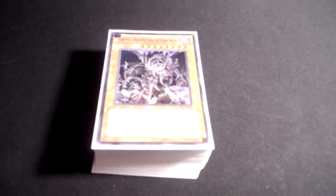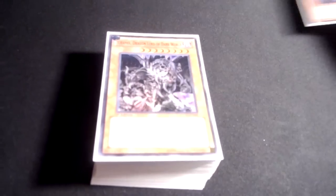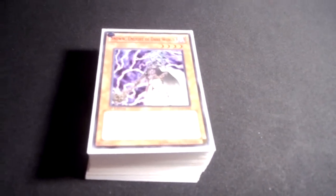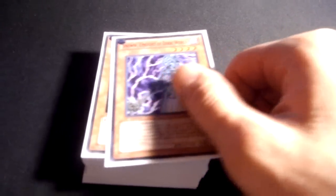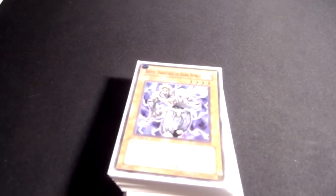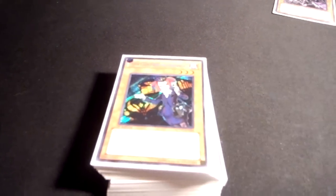Somebody told me to do it, so okay, whatever. Of course you've got three Graphos — they're needed — three Snoww, three Broww, all self-explanatory. Two Beiges; I used to run a Trans-Am Scarecrow engine but that's too slow. Two Tour Guides.